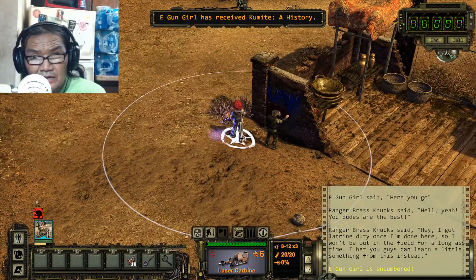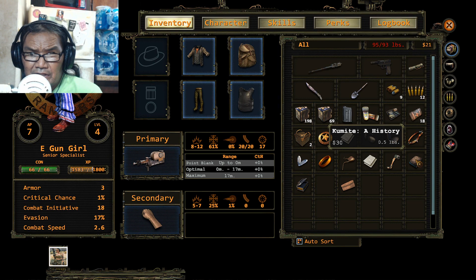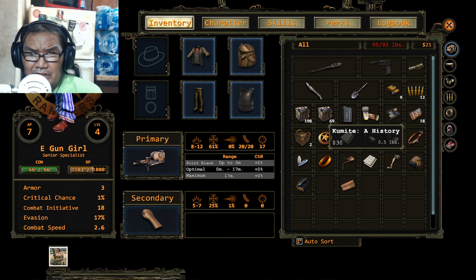It says 'law' — I think it says law. Anyway, we get a 'Kumite: A History' — an in-depth tome describing the many stories about the Kumite's martial arts tournament. The greatest exploits are those of the hero Frank Ducks. This will give you a plus one brawling skill.